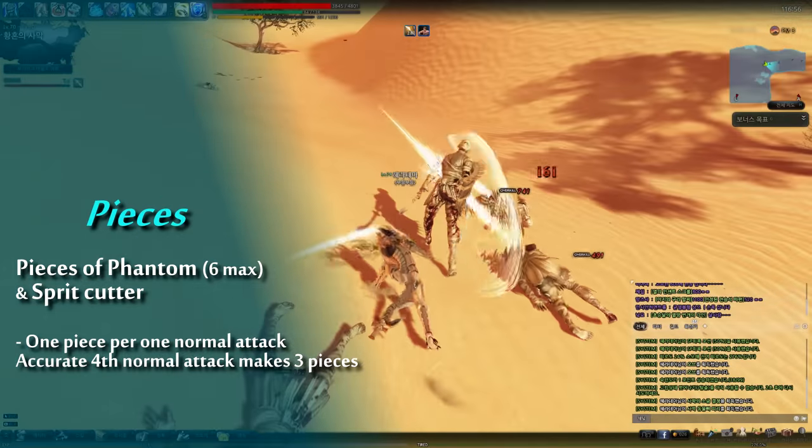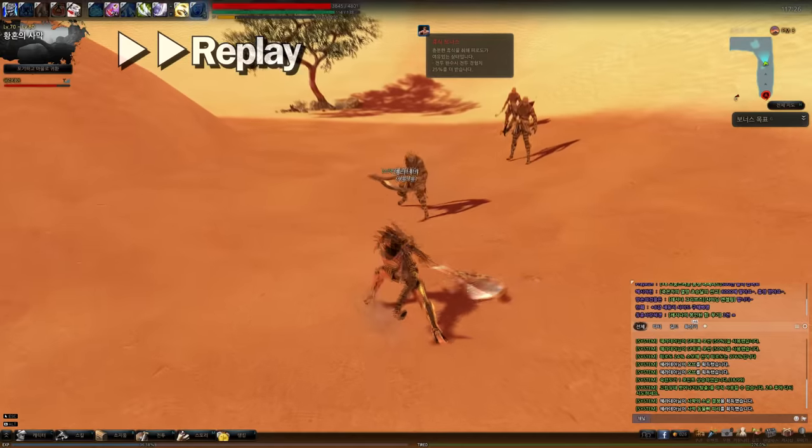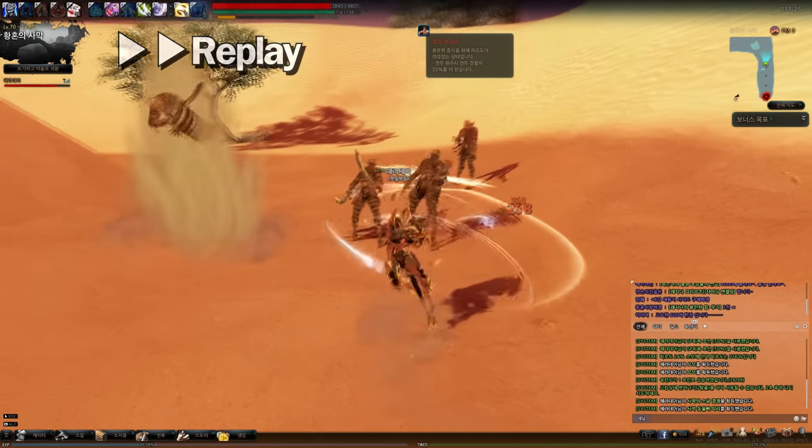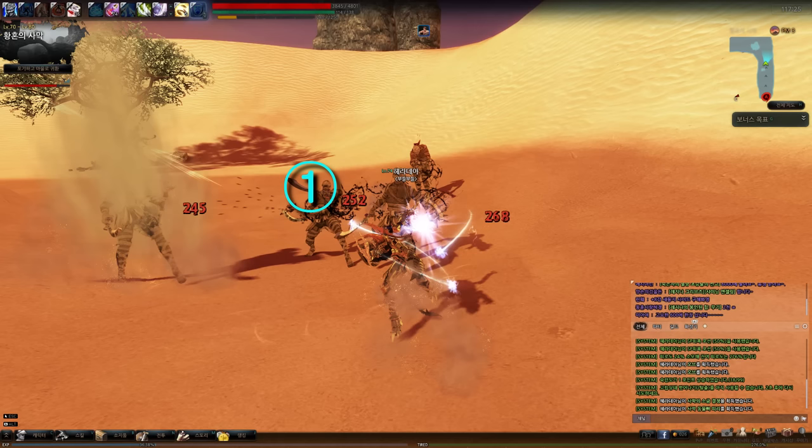Let's see the creation of Pieces of Phantom again in slow motion. Because pieces are created per 1 normal attack, you can see 3 pieces of Phantom. Normally the next should be 4, but if you did Spirit Cutter, the number of pieces will become 6, the maximum.